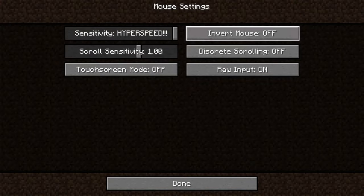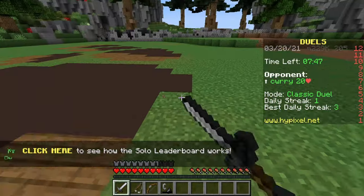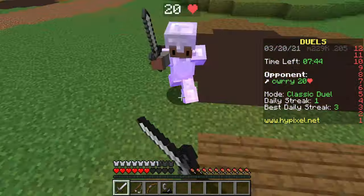Also, it is a good idea to ensure that your sensitivity is set as high as possible, since it is important to be able to do about 50 360-degree turns with a single flick of a mouse.